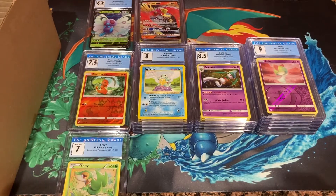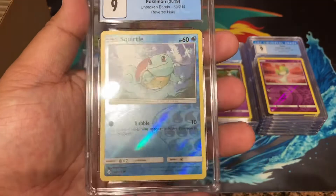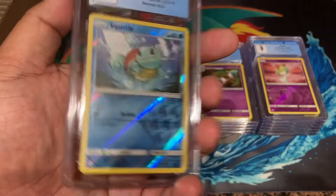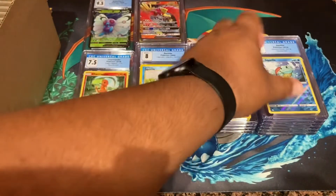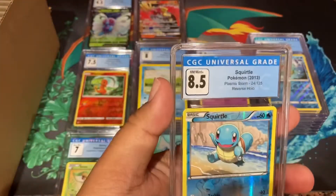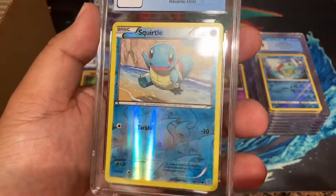There should be some more Squirtles in here. Oh, a nine - Unbroken Bonds reverse holo Squirtle! I guess maybe the centering is a little off, it looks a little slanted, but nine is still not bad at all. We got a few more cards to go. Another Squirtle - 8.5 Squirtle from Plasma Storm. Man, this Squirtle is really cute though.